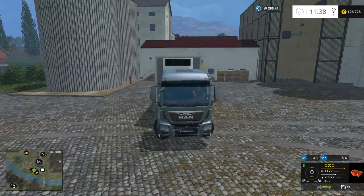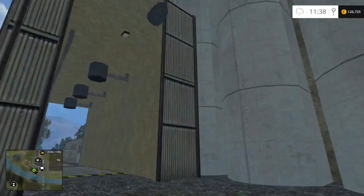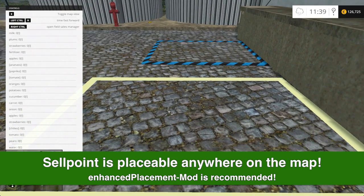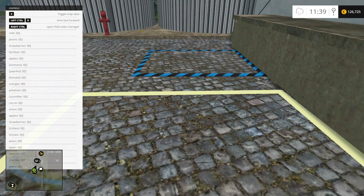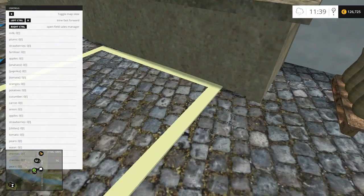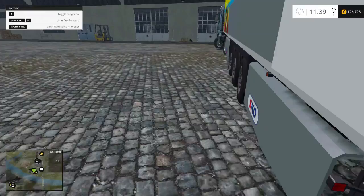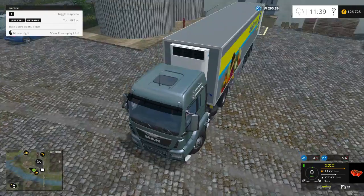I'm backing up to our sell point here. This is just a generic scenery object on the map — basically the back side of the mill. Here you can see the little sell point. If we bring up the F1 menu, we see basically everything we'll ever want to sell: milk, strawberries, plums, and all the Fruit Trees mod stuff. The good thing is it sells directly, so you don't have to wait for it to sell off over time — it does sell at a lower price than other sell points, mind you.